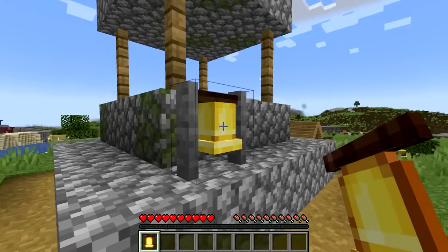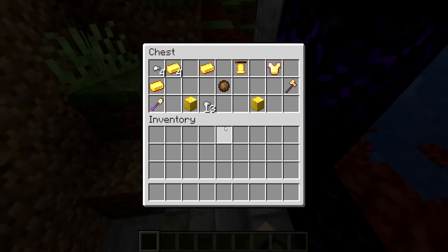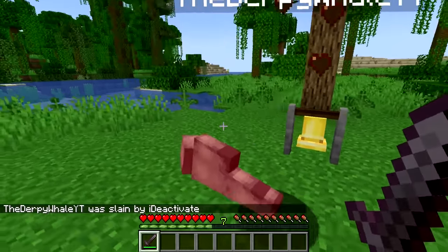So we all know that you can obtain a bell by simply finding one in a village structure. But did you guys also know that there is a 1.5% chance for a bell to generate in a ruined portal chest? Just another location for your friend to find this bell to annoy you with.